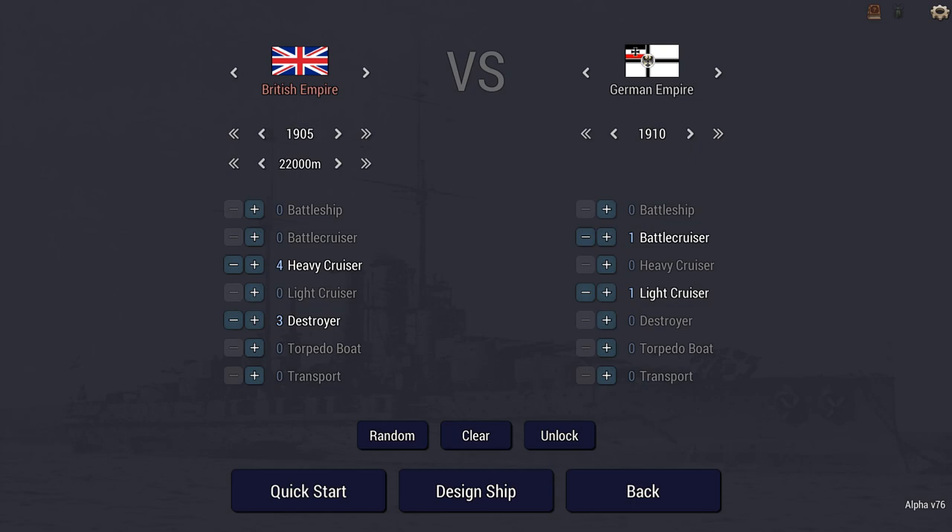I get four heavy cruisers and three destroyers versus a battlecruiser and a light cruiser, but they have a slight tech advantage. Initially I was thinking, is this balanced? Because I get seven ships and they get two, so I seriously outnumber them. But then I remembered how effective battlecruisers and battleships, especially their secondary armament, can be against smaller ships. The destroyers might look numerous, but I have seen battlecruisers and battleships alike take that numerical superiority away very, very quickly.